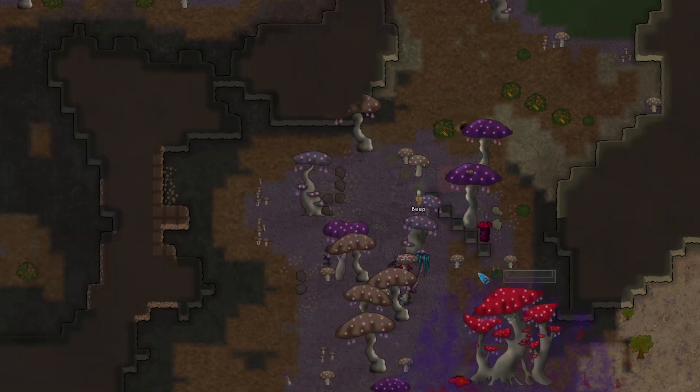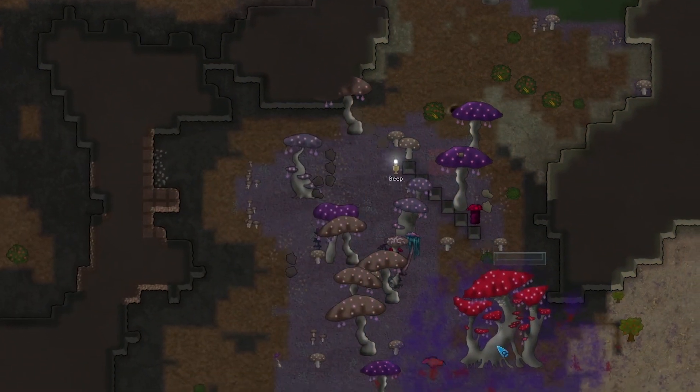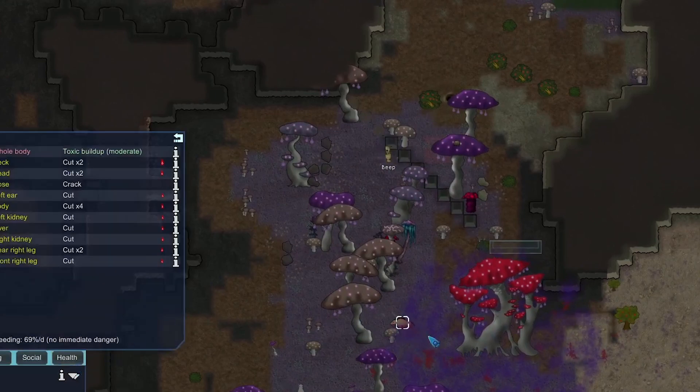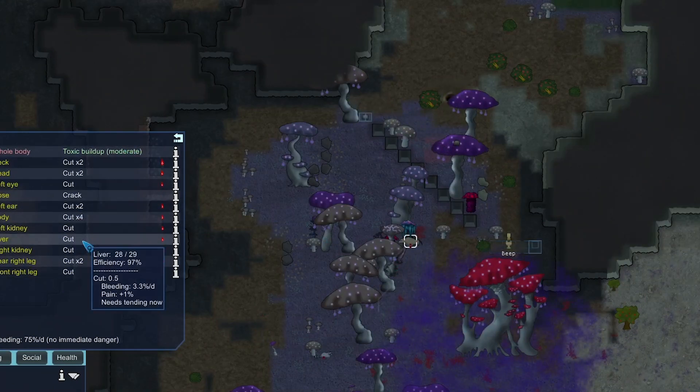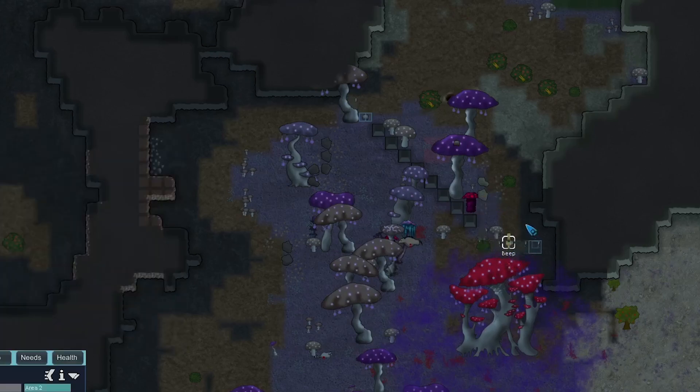We're going to have Beep make walls and try to funnel the raider into this mushroom down here. There's a warg sitting inside — if you sit inside the purple area you start getting toxic buildup, and if you get any closer you start getting cuts. The cuts only do about one damage but they do start adding up.